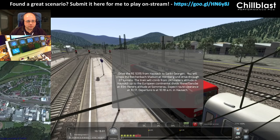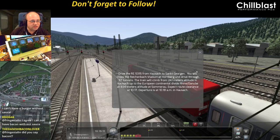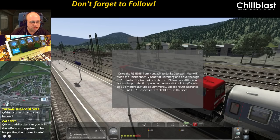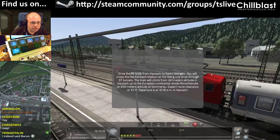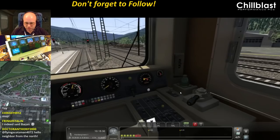Right, drive the RE 5315 from Hossack to St. Georgen. You'll drive across the Reichenbach Viaduct at Hornberg and drive through 37 tunnels. The train will climb from 241 metres altitude in Hossack up to the European Continental Divide, Rhine-Danube, at 834 metres altitude at Someral. Expect route clearance at 10:17, departure is at 10:18 in Hossack.